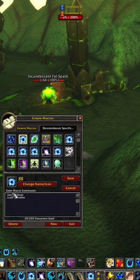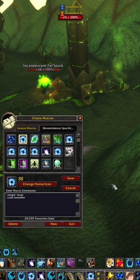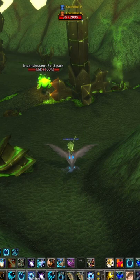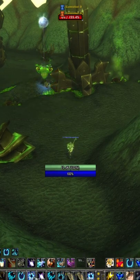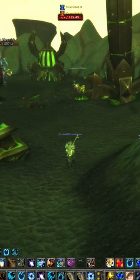Every time you hit this button, hit Save. So now it's going to target anything with 'incan' at the beginning and cast Moonfire. Move it down to your action bar, and every time you press it, it will automatically target and cast that spell on that mob, making it easier to farm. Don't forget to subscribe — happy farming!